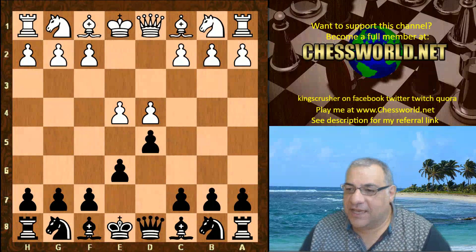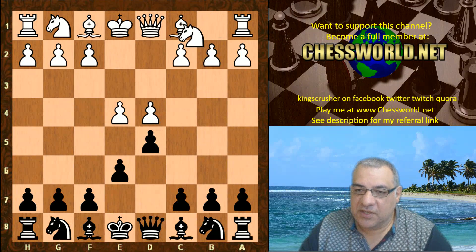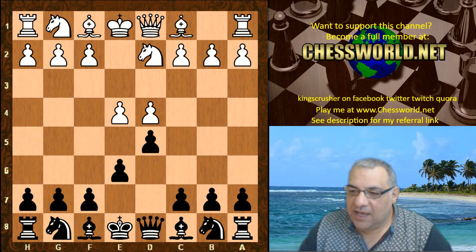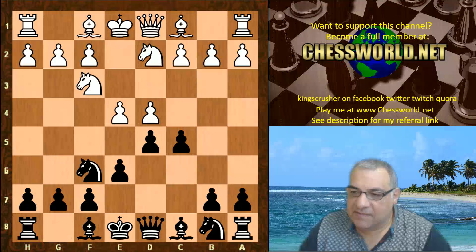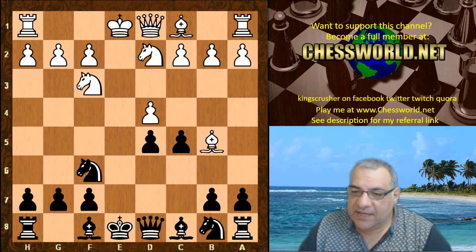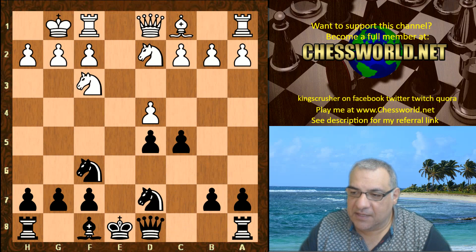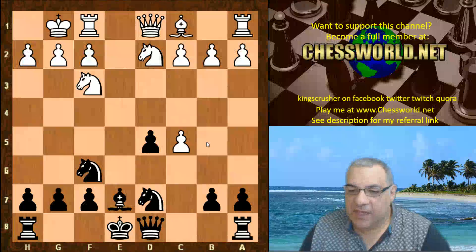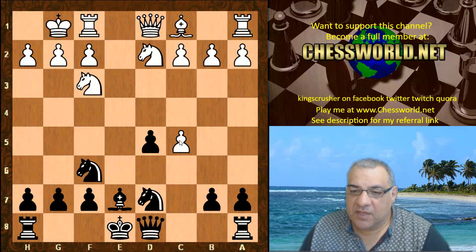Laser chooses Knight d2, the Tarrasch variation of the Siegbert Tarrasch. So c5, we have Knight gf3, Knight f6. Now Laser takes on d5 to potentially saddle black with the dreaded isolated Queen's pawn. Then Bishop e7, and d takes c5 — a very standard procedure to get that nice blockade square on d4.